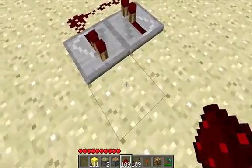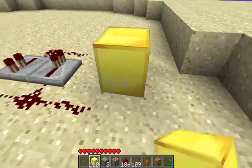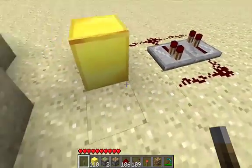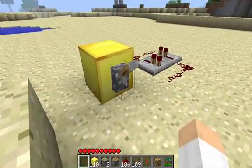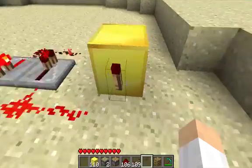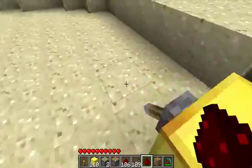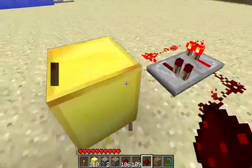Take redstone, wire them together, then bring this wire out one, put a block down, put a lever on the block, power it, and then put a redstone torch. It'll turn off and that'll be powered, then you can break that — it's really not needed here anymore.